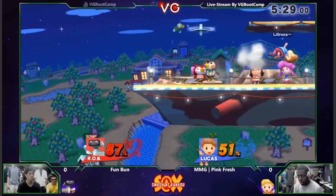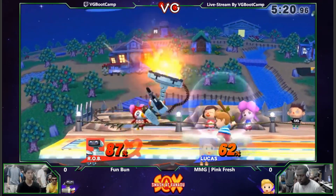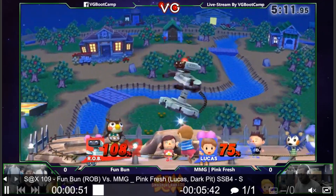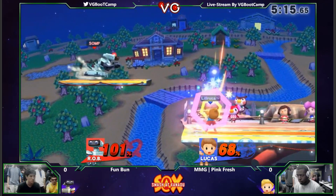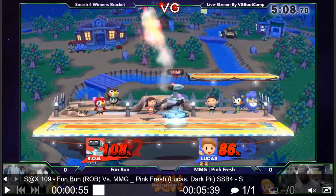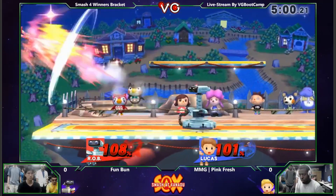Not looking too good for Fun Bun — he's just not used to what Pinkfresh is dealing out. Look at this combo! Already at 54%! Just like that at 60%! But this is the first stock of the entire set. Covering his landing recovery with the Beyblade. He's already at 100%! How is Fun Bun ever gonna come back from this? Pinkfresh tries to go for the grab, whiffs it once, whiffs it twice. And Fun Bun grabs back — misses the combo, but that's fine. This is the very first stock of the entire set. He's just warming up now.